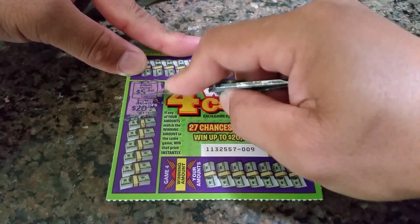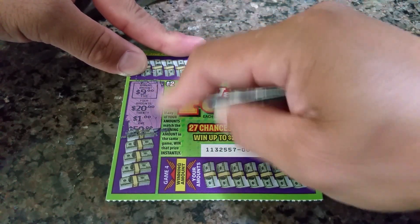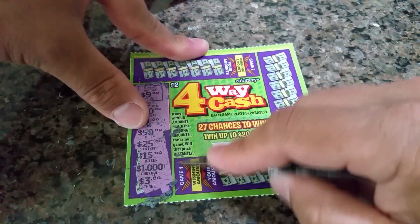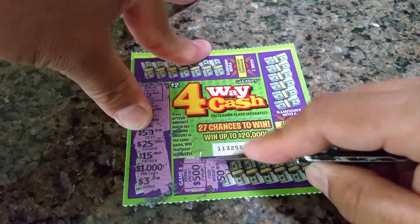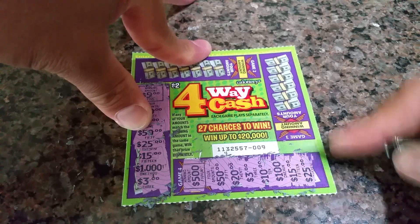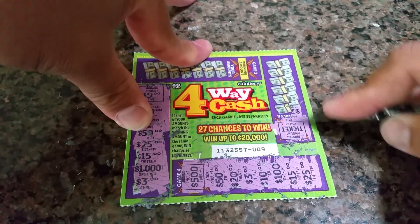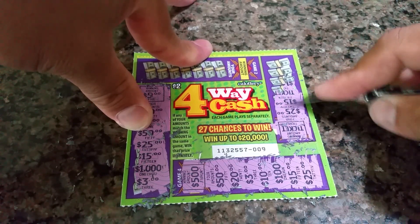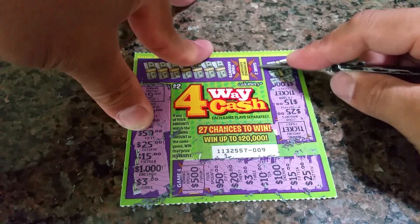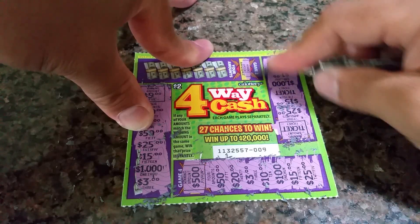$5. Let's see what the prizes are — the prize is five. Let me see if I can match that. 21, 50, 25, 15, 1,003 — no. There's a $500 prize. I got a 50, a 20, a 3, 10, 100, 15, and 25. Got a ticket prize. 25, 15. Okay, it looks like I won a ticket.